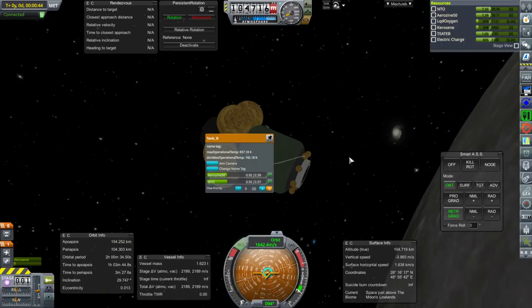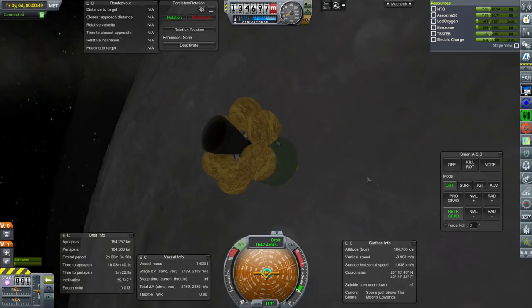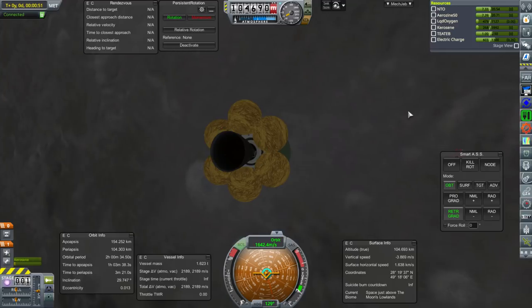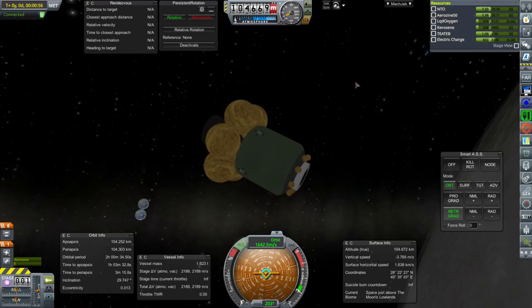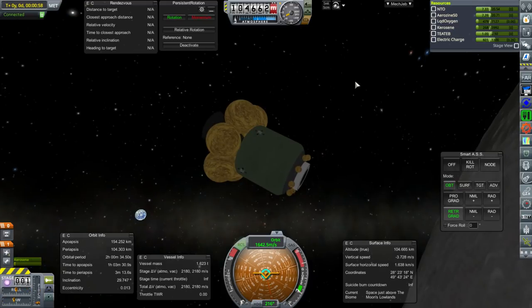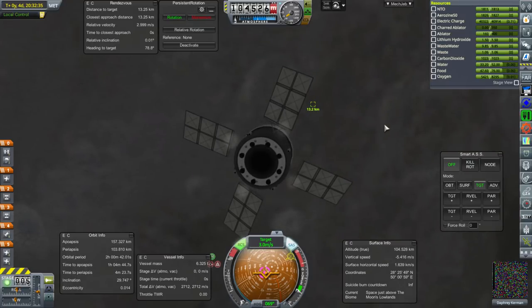The fuel we were just using for those thrusters — it says we're connected, we have electric charge. I just want to dispose of it. None of the RCS keys work. I can activate RCS. Can't do roll, can't do pitch, can't do yaw. Well, anyway. We'll just have to let that be. It is not a priority.